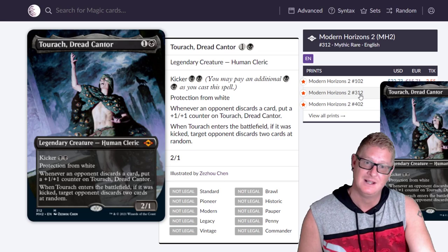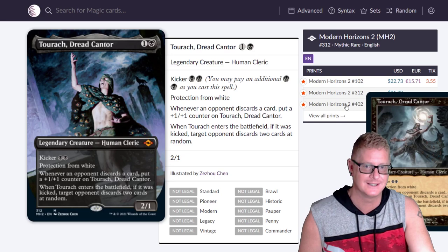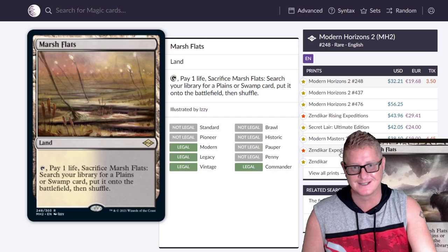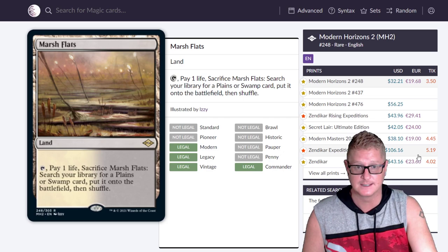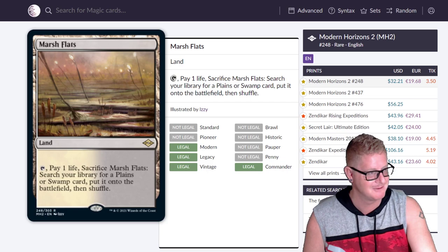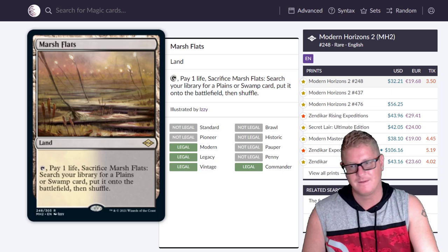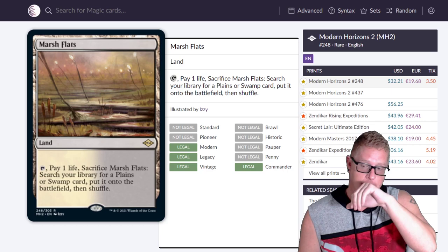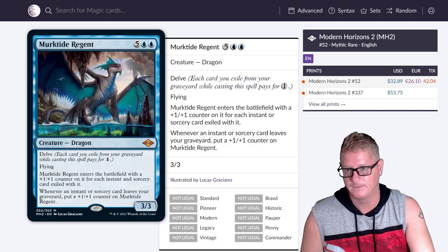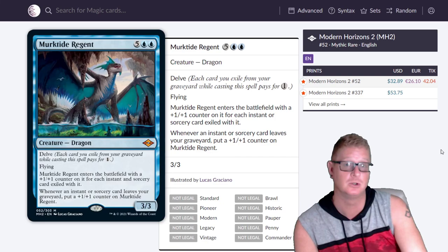More fetch land pricing — $22.73 for one version and $31.89 for another. Then Marsh Flats, and Zendikar Expeditions at $106. The OG Expedition lands are just amazing — the art looks crisp. Great to see these dual lands back. They're freaking powerhouses — like the next best thing to actual dual lands.